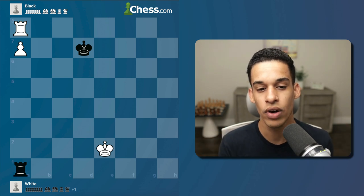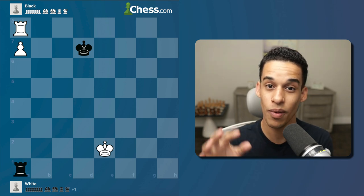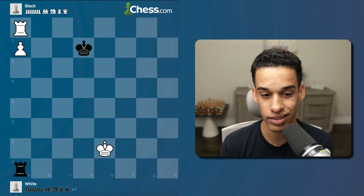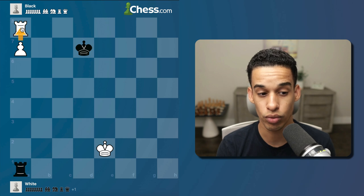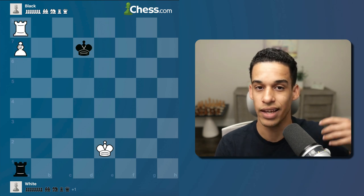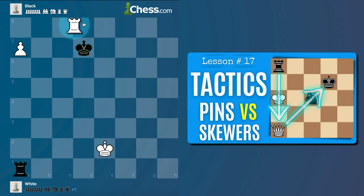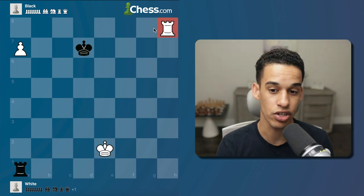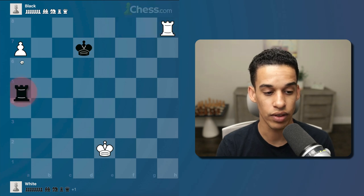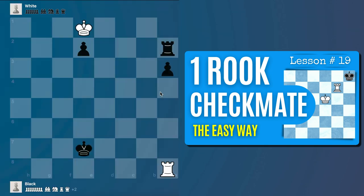White to move — what's the resource we use to win? Feel free to pause the video every time we change to a new exercise. As the white pieces, all I need to do is promote my pawn. The rook is in the way, and if I do something like rook b8 I lose the pawn, so we're going to use the skewer tactic. Move the rook all the way to h8, g8, or f8 and we promote no matter what. If they take the pawn, we skewer and then do the king and rook checkmate.